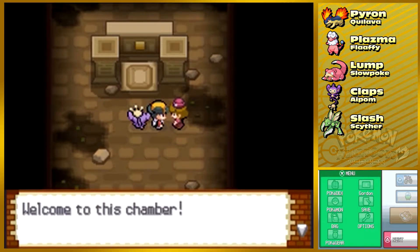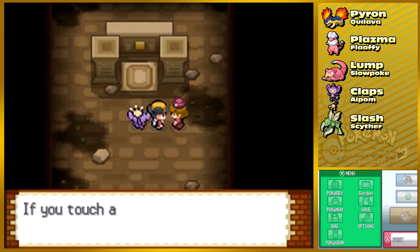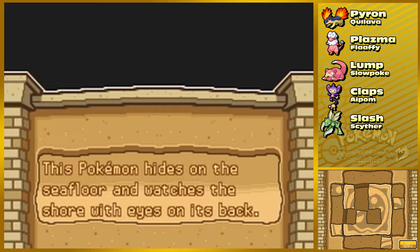There's a chamber here — they're reconstructing ancient Pokemon stone panels. Basically it's a puzzle. 'This Pokemon hides on the sea floor and watches the shore with its eyes on its back' — that sounds gross. Oh, I have to use... do I just tap? Oh, there you go — fixed your little eye there. I have to tap the screen here to get these pieces to fit.